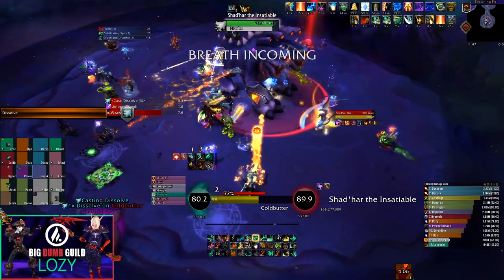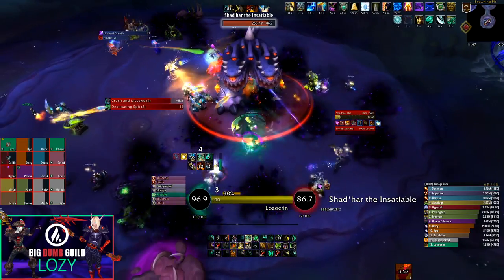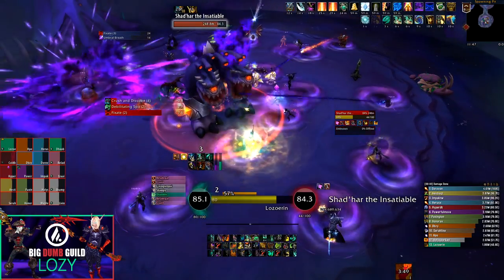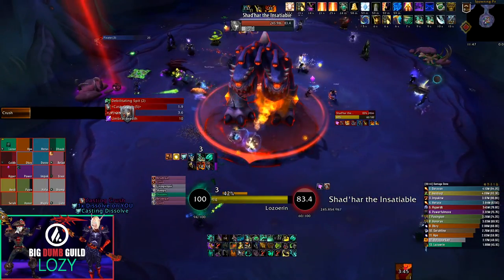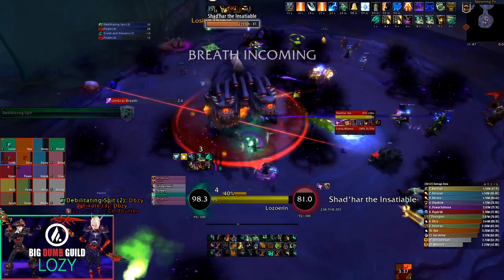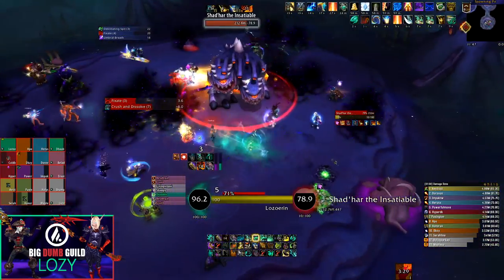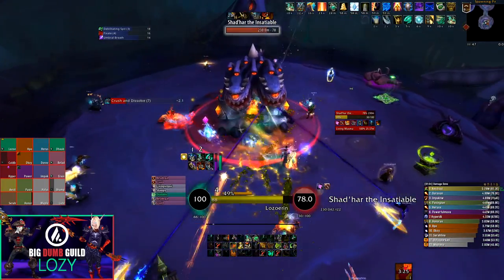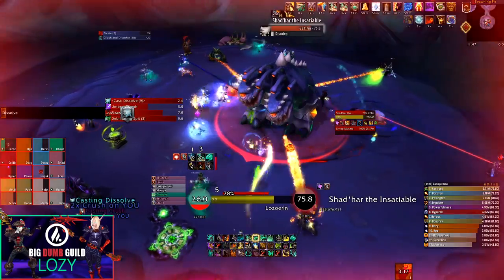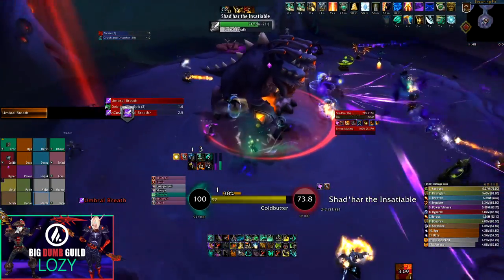Tanking Shadhar doesn't favor any particular class and isn't much different from heroic. Position the boss in the center in phases one and two, then kite around the edge in phase three, moving for Bubbling Overflows. There's no dedicated Crush or Dissolve tank — whichever tank has aggro going into a combo takes the first ability and the other takes the second. Whoever ends up with two stacks of either ability should taunt as little as possible afterward. While not tanking, make yourself available for other mechanics like feeding morsels or soaking orbs. Use cooldowns if you're taking the second hit of a double Crush or late into the last phase to help your healers.